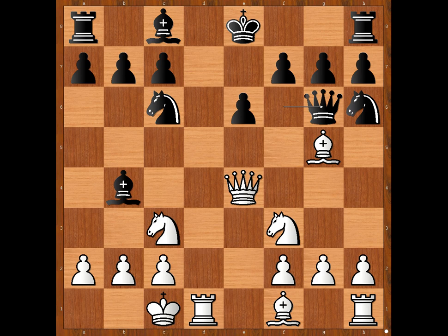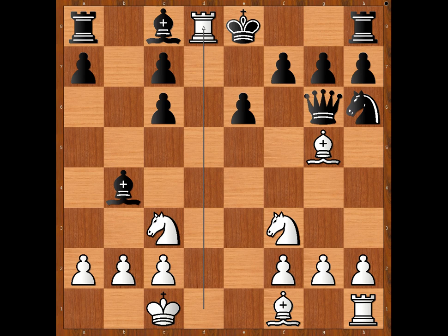Did you pause? What did you find? Did you find the Opera Checkmate first move? Queen takes knight — check. Pawn takes queen. And then rook to d8, checkmate. Just like Morphy's Opera House checkmate.